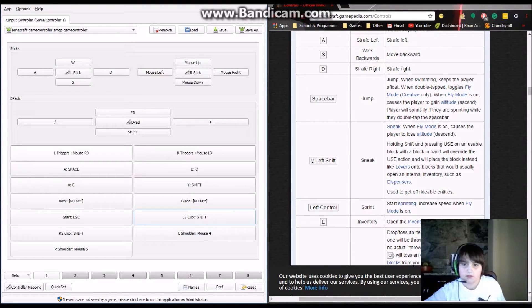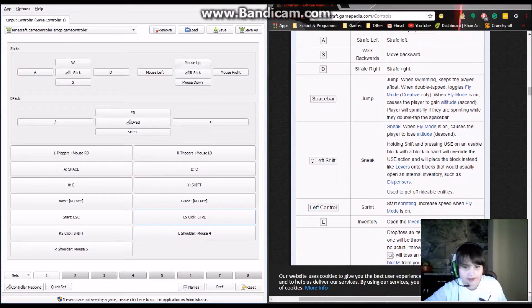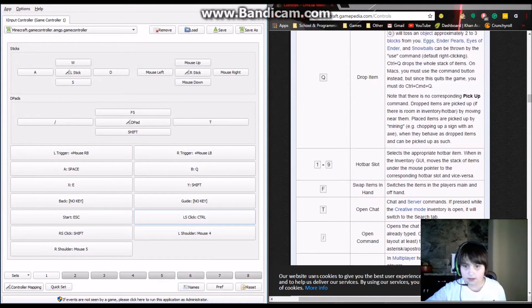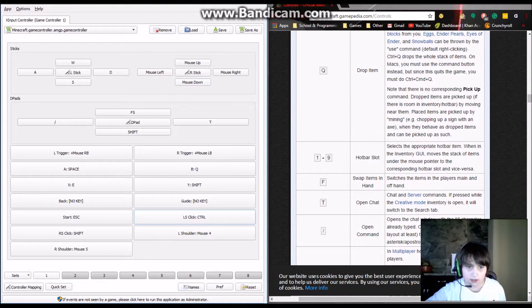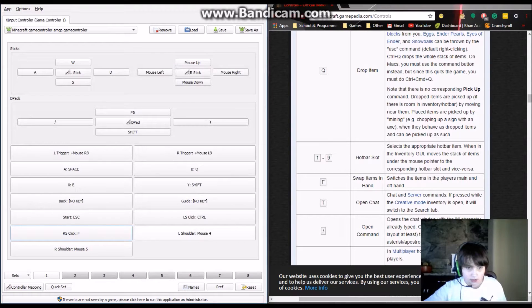Okay, I now have multiple shifts assigned — let me sort that out. Left stick click is going to be Control so I can sprint. Q lets you drop items. One through nine is hotbar slot, but I can use the scroll wheel for that. I'll assign F to something on the left stick as well.